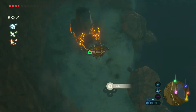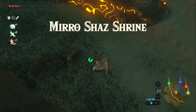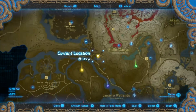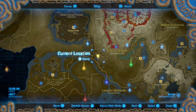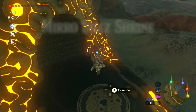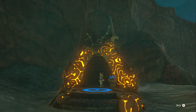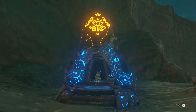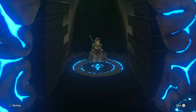Thank you for joining me on another edition of Shrine Solutions with the Zelda Lady. Today we're going to be adventuring to the Miroshaz Shrine. That is just east of the castle near Pico Pond, just south of the Eldon Canyon area. Give us a like or subscribe if you found us searching for this specific shrine.